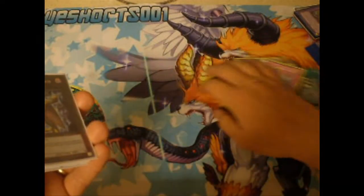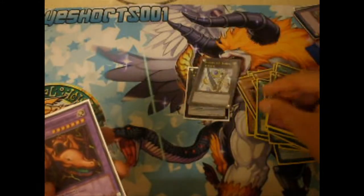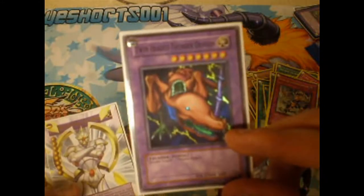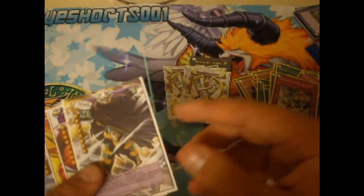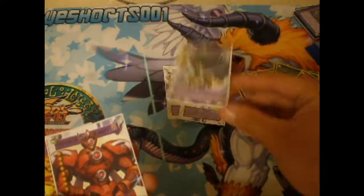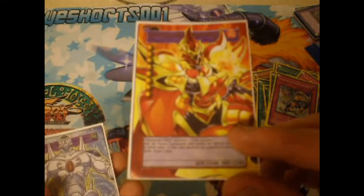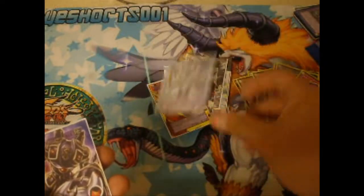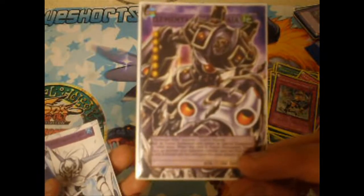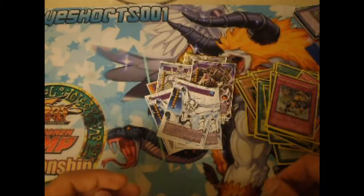And as far as Fusions, you play 1 Steel Storm Roach, 1 Number 39 Utopia, 1 Twin Headed Thunder Dragon — this guy is actually pretty useful sometimes — 3 Elemental Hero The Shining, 1 Great Tornado, 1 Vision Hero Trinity, 1 Elemental Hero Nova Master, 1 Elemental Hero Terraforma just so you can get Ocean into the Grave, 1 Elemental Hero Gaia, and 3 Elemental Hero Absolute Zero.